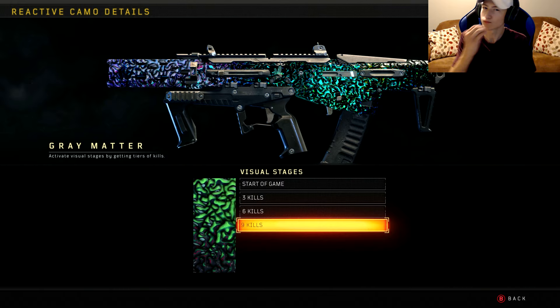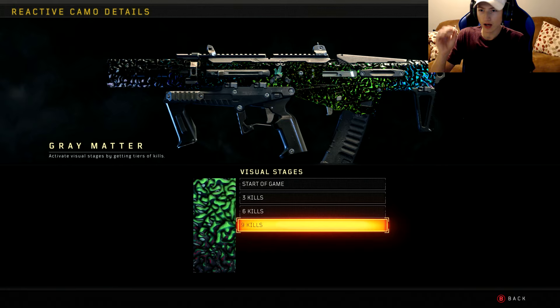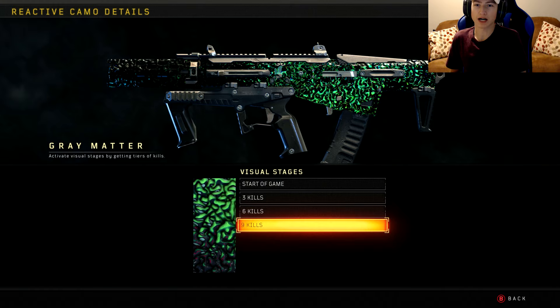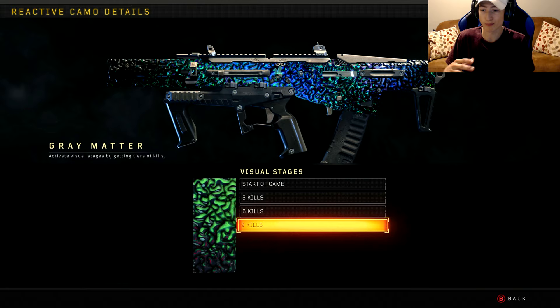The texture looks absolutely amazing. So I'm gonna hop into a game with either this gun or the SOG Nine, get as many kills as possible, and reach the full potential of the camo — showcasing it to its full potential. I'll probably get nine kills, which is very easy for me to get.